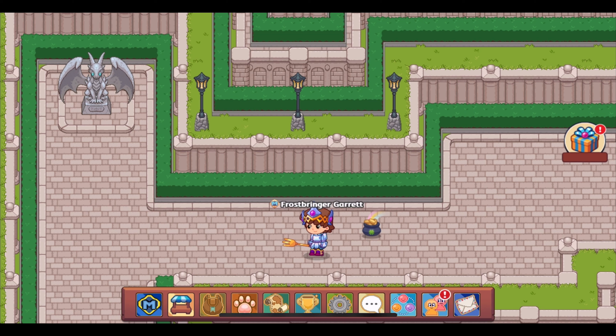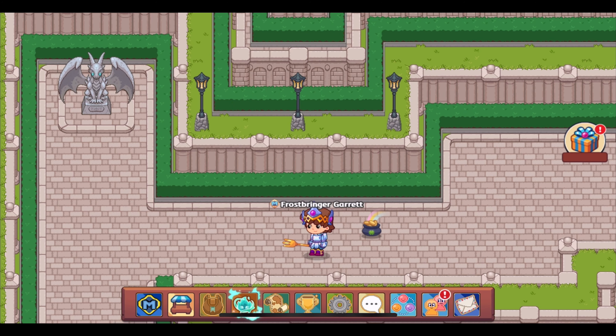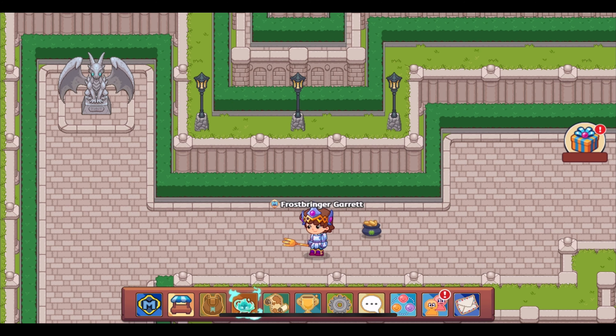Those are the updates for the charged levels system. I'm very excited to see how this is going to work in game. We also have a new member jar update coming that I haven't talked about yet in a video. The member jar is what gives you member stars through battles — at the end of battles it opens and you get stars, and you also have the member chest that you can open at the end of battles as well.